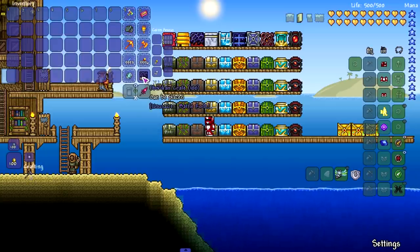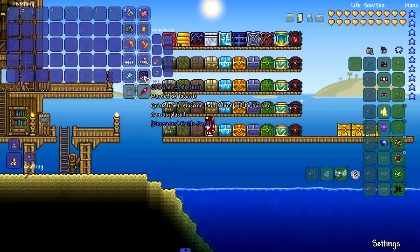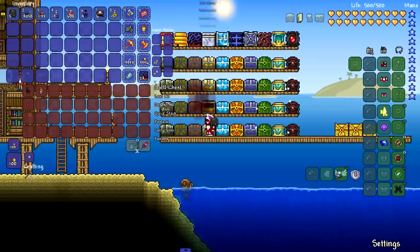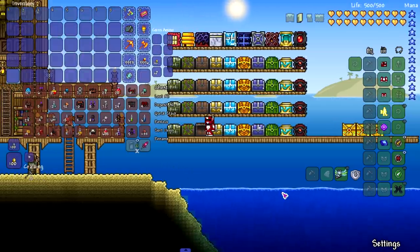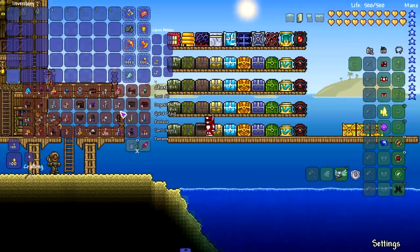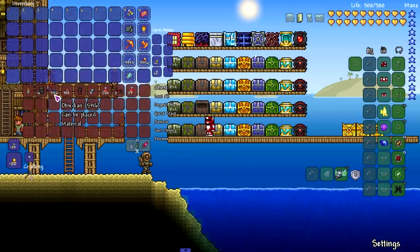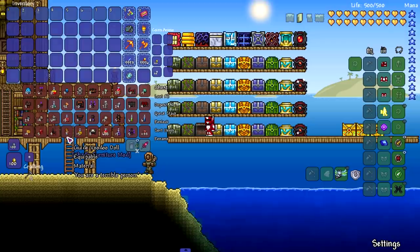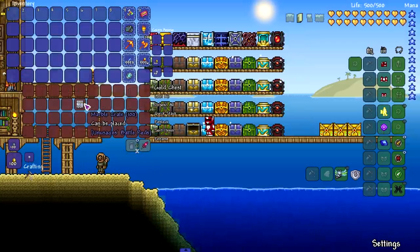Obsidian crate — I had no idea what this was going to offer. It seems like it does the same as the spooky crate from the last part and gives us a lot of furniture. If you want obsidian-themed furniture without having to look for or build it, boom — obsidian crate. I feel like this crate is more of a bonus; you just fish it up randomly. It does give obsidian itself, and also hellstone — not a bad crate. You also get voodoo dolls if you're having trouble finding a voodoo demon.